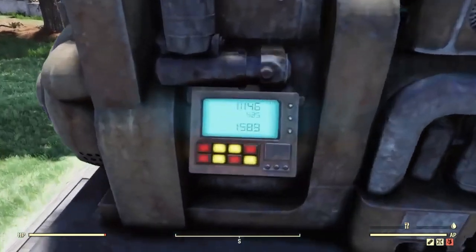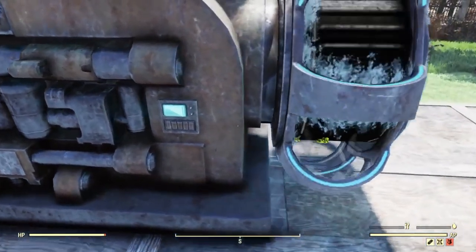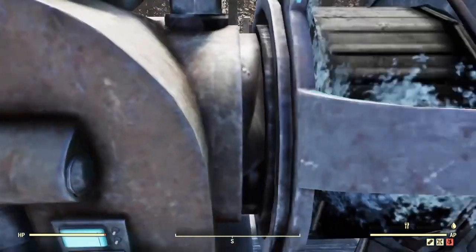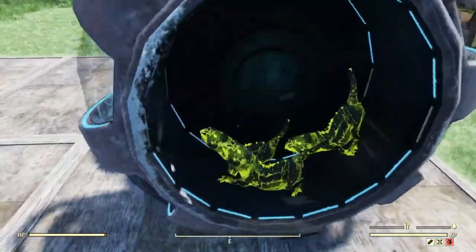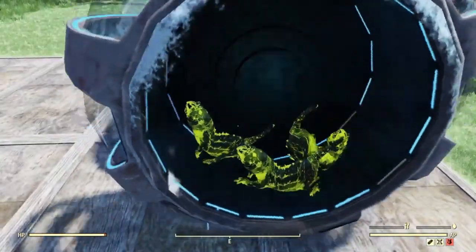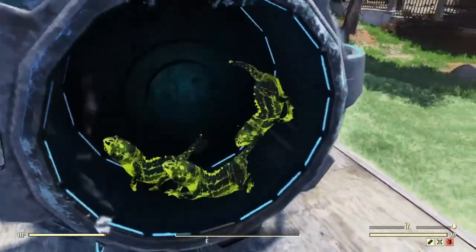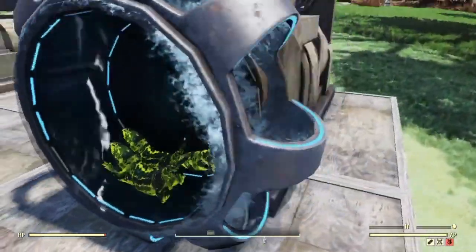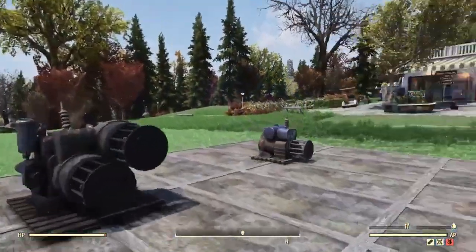The nuclear generator has so much going on and has probably one of the best little animations I've seen in a while. Watch the mole rats — the middle one falls back and then rolls back into position. These generators are absolutely fantastic; this is the level of quality I've wanted to see in the Atomic Shop for such a long time.